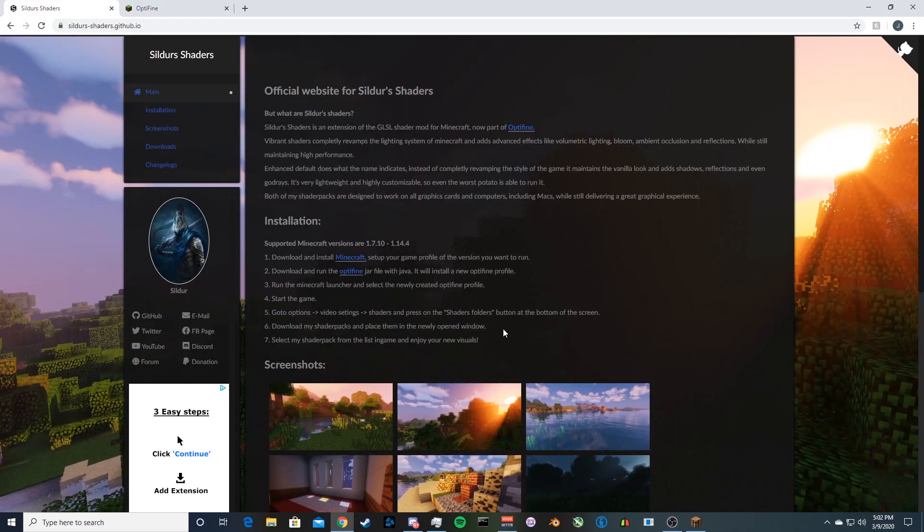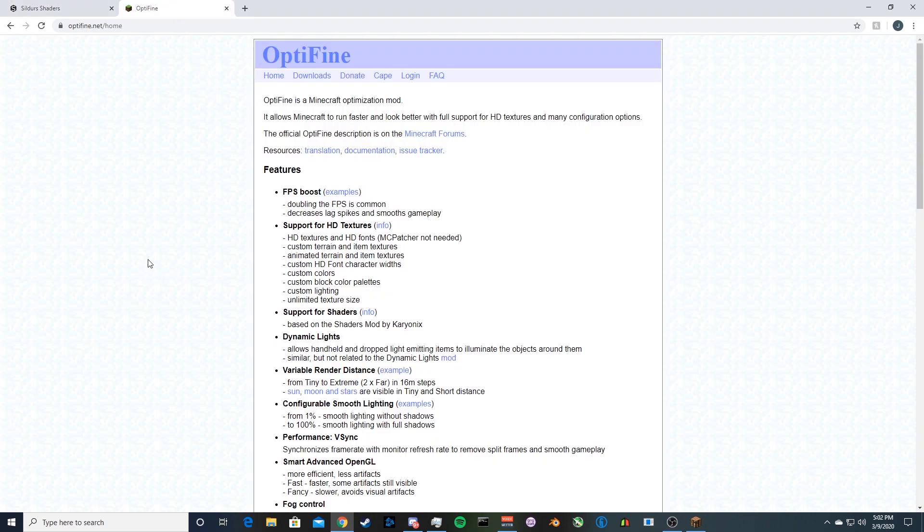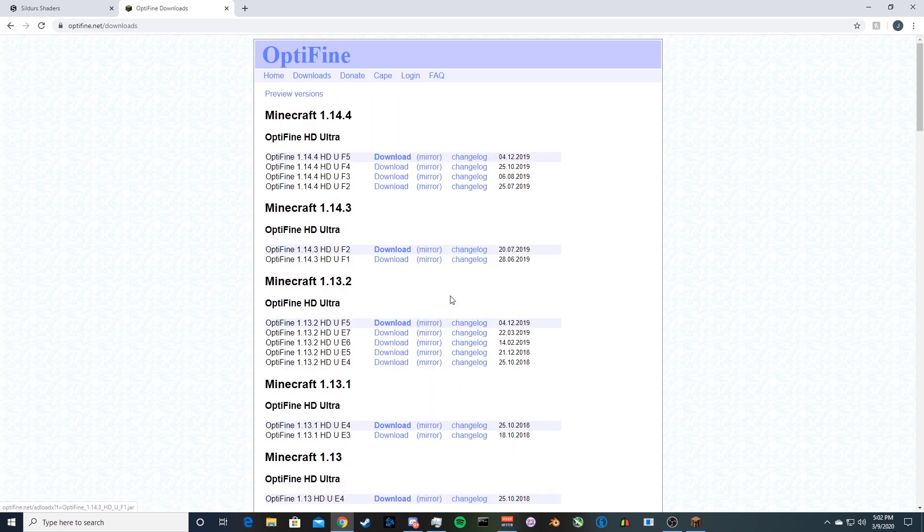We are now on the shader website — I'll have this linked in the description. This is SEUS shaders. But first, let's take a step back and go get OptiFine. That's gonna be the first thing you want to do. Most shaders work with the most recent OptiFine version, and you always want the newest one. I'll put the OptiFine link in the description as well.